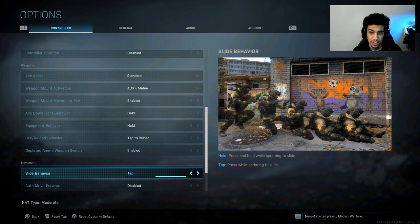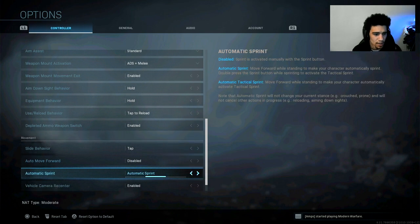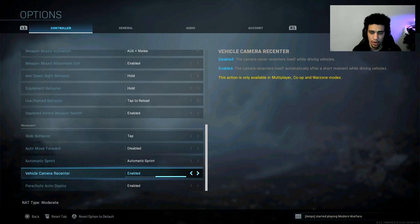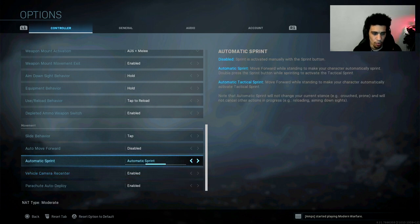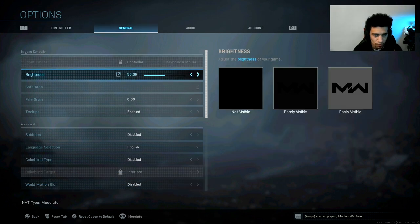Slide behavior — you want to make sure this is set to Tap, because this improves movement. I'll be discussing advanced movement more in a later part of the video, where I'm showcasing a live tactical nuke. Auto move forward is disabled. Auto sprint is Automatic, so I automatically sprint as I'm playing.